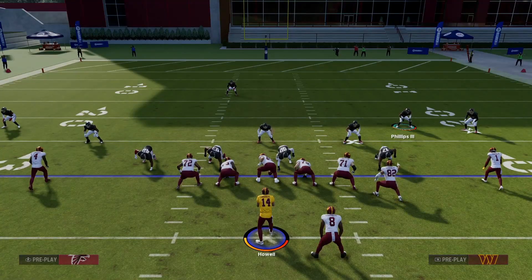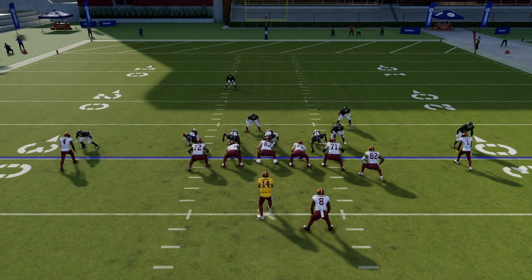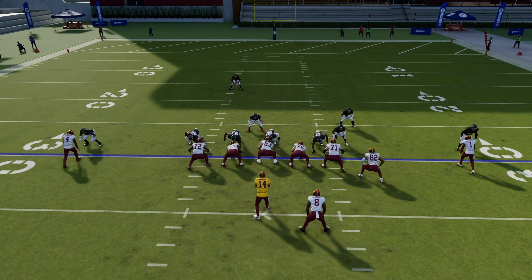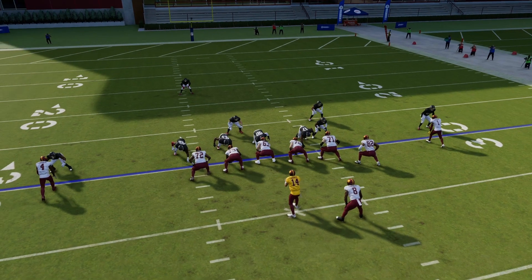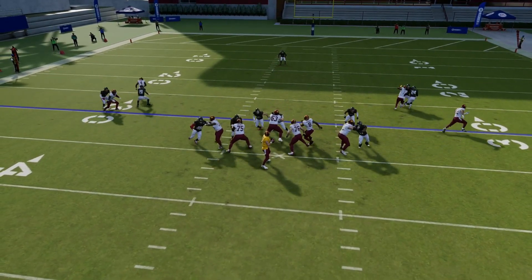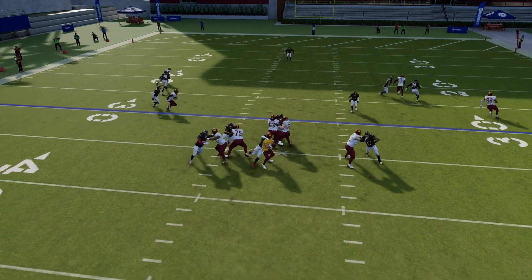The perfect thing about this defense — same as everything else I've shown you — is you can do whatever you want with anyone else not involved in this play. That safety can go into any other coverage, same with the corner over there. It all depends on how you want to run this play. Even with the running back blocking and that guard, there's no chance for them to get over to the blitzing linebacker.